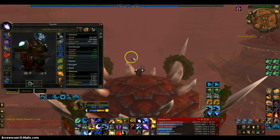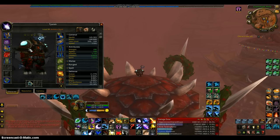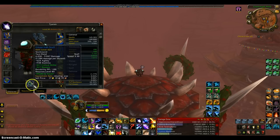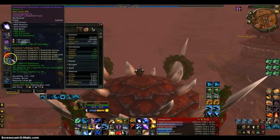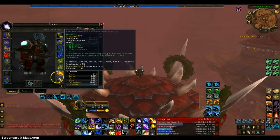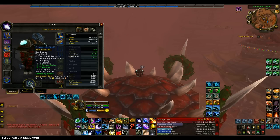Gear-wise, I am level 85 because this is my Twink Druid. This is for 85s, and if you're a 90, the only difference would be the actual gear and another spell. I have the full Cataclysm gear. I just haven't enchanted all of them yet, but I have enchanted most of them. And I still have the Ruthless Trinkets. I don't know where to get the Cataclysm ones, but I have those. And I have this staff.